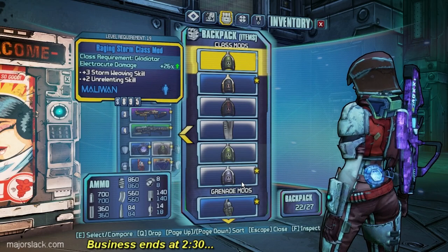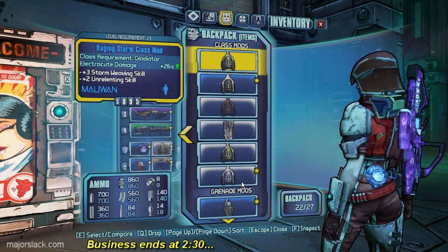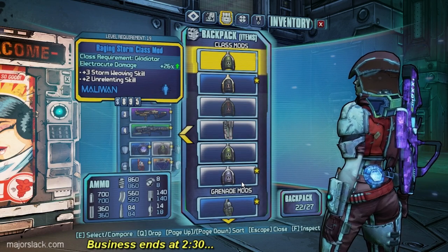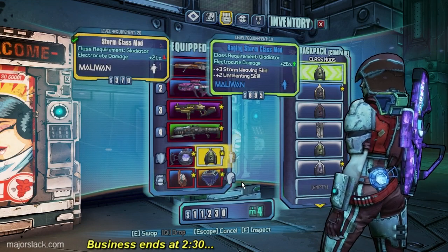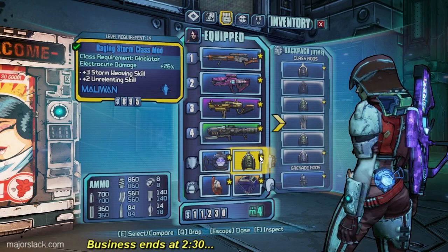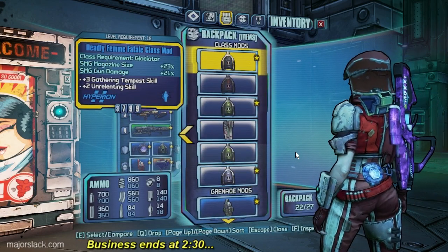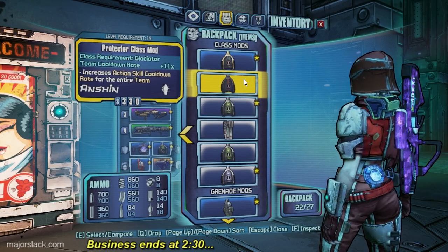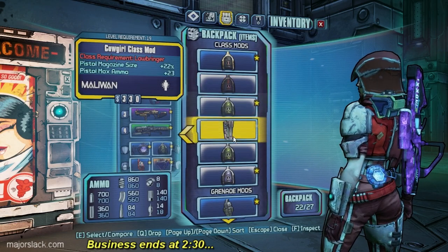Let's go by class mods and whatnot. Raging Storm class mod - three to the Storm Weaving skill. I don't have any points in that, nor do I have any points in the Unrelenting skill. But I think this has more electrocute damage than mine - yes it does, so let's swap it out. Keeping that for experimenting later on. This would be great if it had the Vanguard bonus to the Vanguard skill, but it doesn't, so I can't use that.